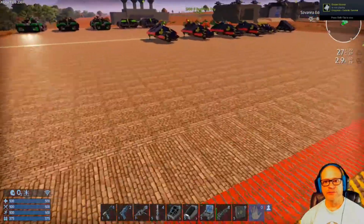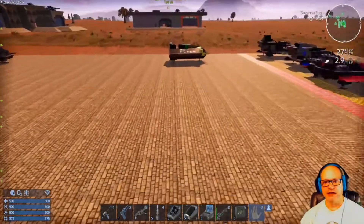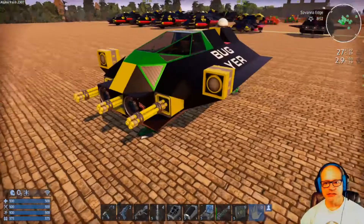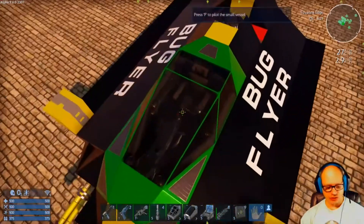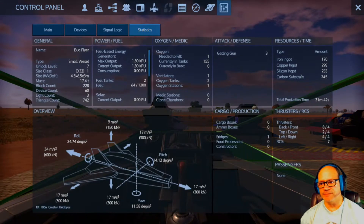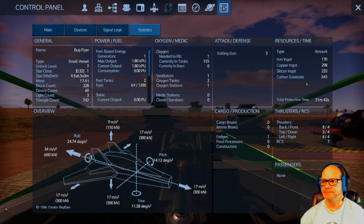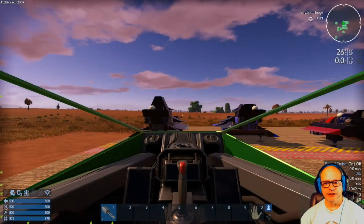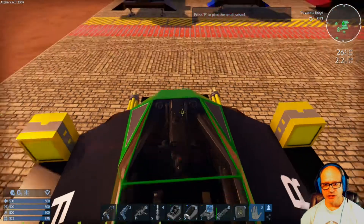I built the bug flyer to get around really quick and easy, very inexpensive. This is very inexpensive to bring in — there's no cobalt in there because there's no constructor. If you add a constructor it's 34 cobalt, but it's relatively inexpensive to make for a flyer. It is unlocked at level 7, and it's a good little flyer to bring in early.